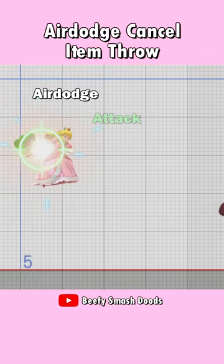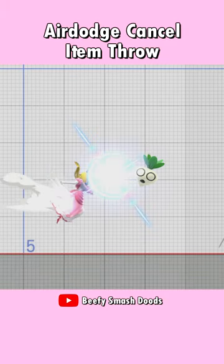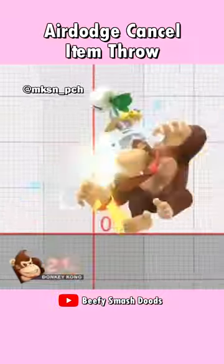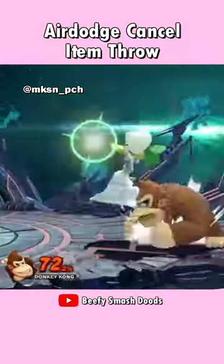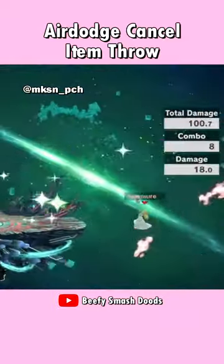If you catch an item with a neutral air dodge and input an attack during the next two frames, the air dodge will get cancelled into the item throw. The hard thing here is that the shield button has to be released before attack is pressed, but buffering the air dodge can make this easier, so you only have to time the attack correctly.